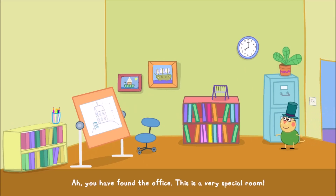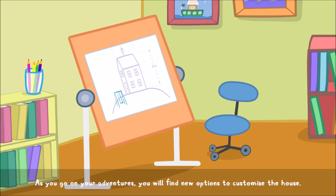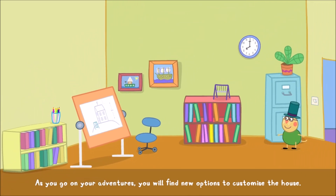You have found the office — this is a very special room. You can come here any time to change the way your house looks. Why don't you give it a try? Just walk near the table and take a look. As you go on your adventures, you will find new options to customise the house. Let's go to the cruise ship.